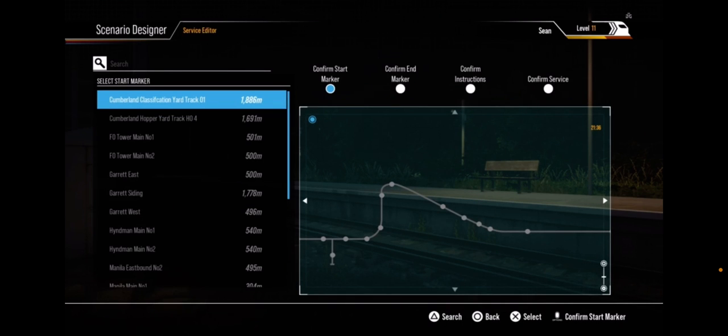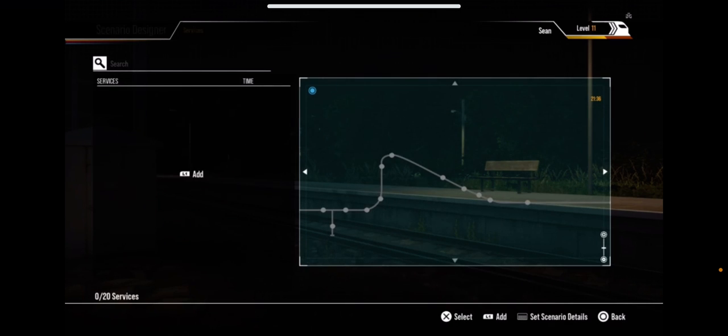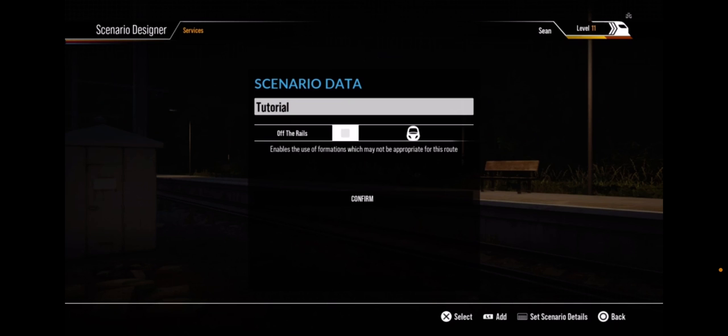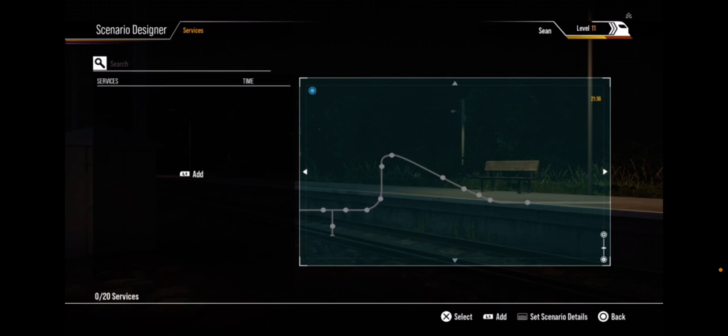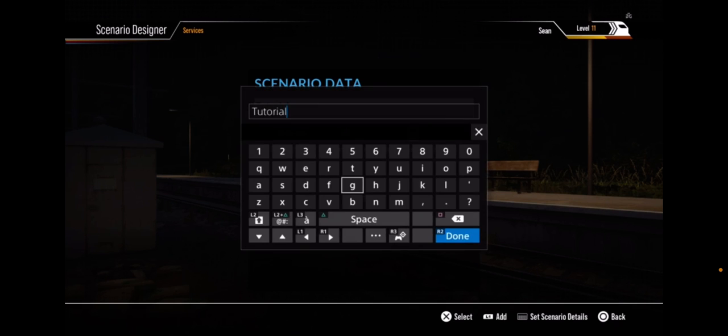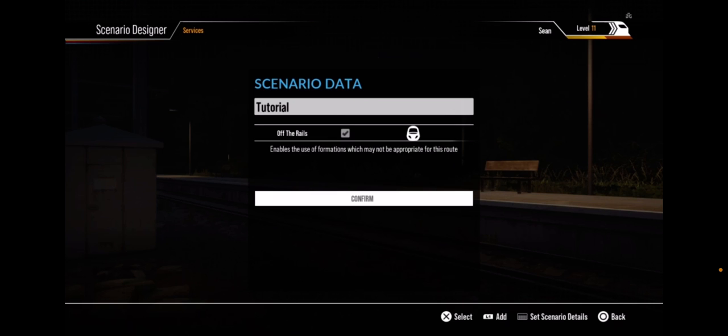You're going to press the middle button to set the scenario details. If you want to put any train from any route — like the M7 on Sand Patch Grade or the M3 on the Bakerloo line — you're going to select 'Off the Rails' mode. This means you can put any train from any route on whatever route you selected. Then press confirm.